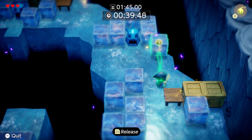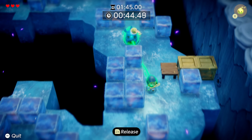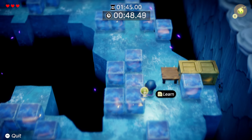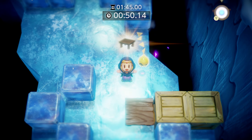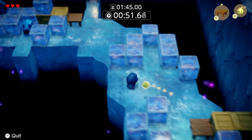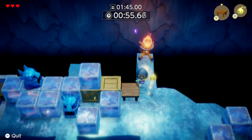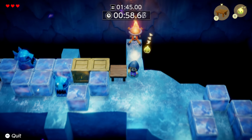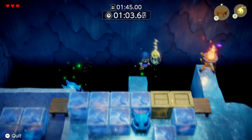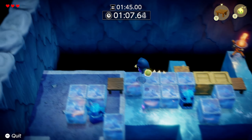This one's kind of in the way, so let's move that out of the way and get him. Here we go. Good stuff. We need a table, so let's learn it. Let's push this one out of the way and grab that. Get that out of the way. Hop up. Grab him. Hop down here. And then we need to plop a table down so we can get back up. Good stuff.